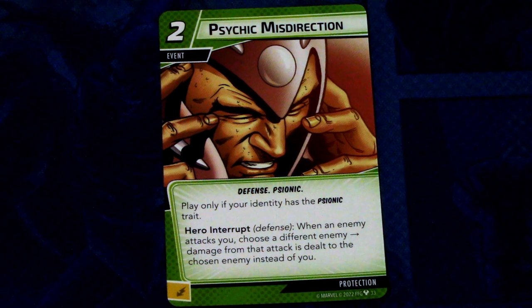Next we have Psychic Misdirection (3 copies), a 2-cost defense event with the Psionic trait. Play only if your identity has the Psionic trait. Hero interrupt — when an enemy attacks you, choose a different enemy; damage from that attack is dealt to the chosen enemy instead of you. This can be committed as an energy resource. Really powerful in scenarios with multiple villains or a minion-heavy encounter deck.